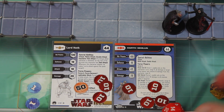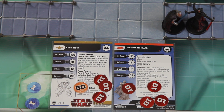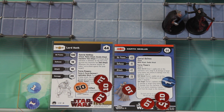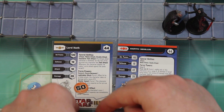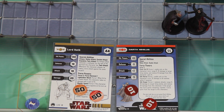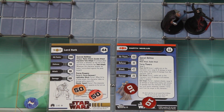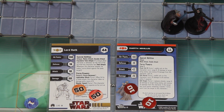Initiative check — Darth Nihilus takes it on 14. He spends one force point to use Sith Hunger. Sith Hunger takes 20 damage off Nihilus, puts 20 damage onto Lord Hoth, and transfers a force point to Nihilus — so Nihilus goes back up to 5 force points. Lord Hoth is now at 100 damage. It replaces Nihilus's attacks so he can't double attack as well, but that's a pretty decent outcome.